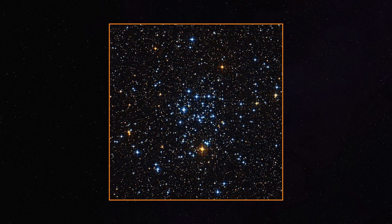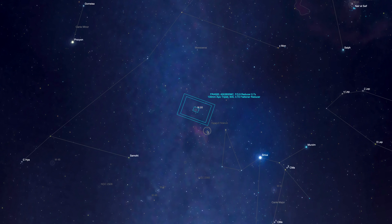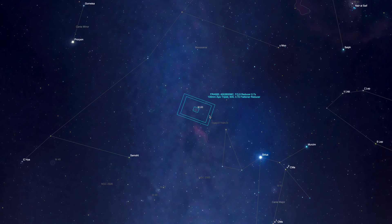200 stars is almost nothing for a cluster. For example, M5 or M13 have like 500,000 stars by comparison. So although M50 is very bright, it's not visually dense or impressive. As you can see in this picture, most of the stars are blue. You can't really see this cluster with the naked eye, and the fact that Sirius is so bright and so close doesn't help.